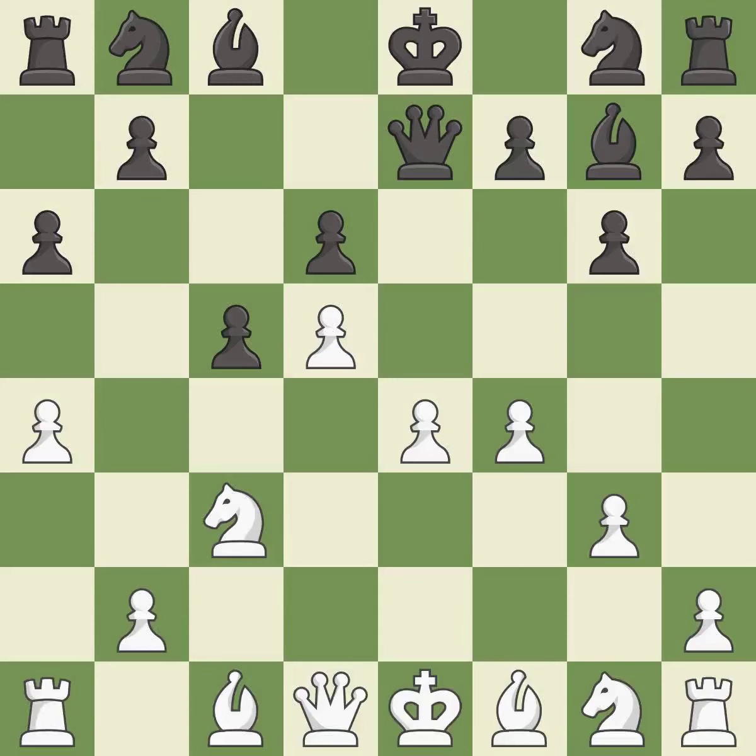This move puts the queen on a safer square. This threatens to win a pawn — it is best. This leads to losing a pawn — it is a mistake.